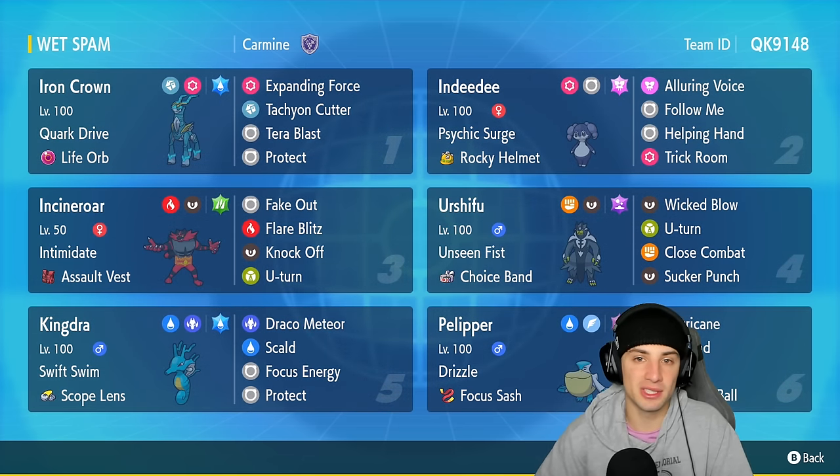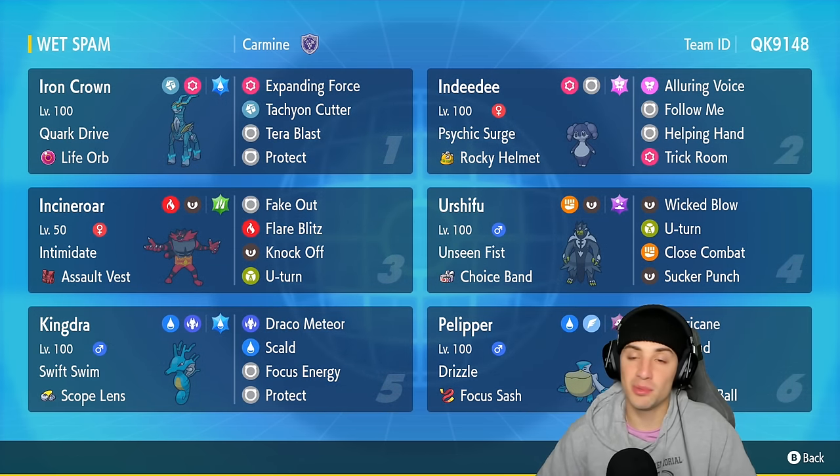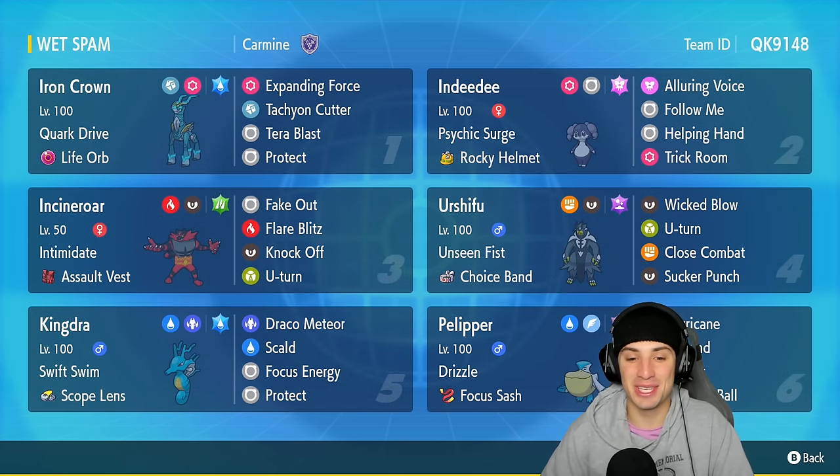Kingdra is holding the Scope Lens as its item to boost its critical hit ratio, and it also has the move Focus Energy. Once you set up Focus Energy with the Scope Lens, you crit 100% of the time. We need a Follow Me Pokemon like Indeedy to redirect shots, set up Focus Energy, get the rain in, and let Kingdra go crazy. Kingdra has Draco Meteor, Scald, and Protect.